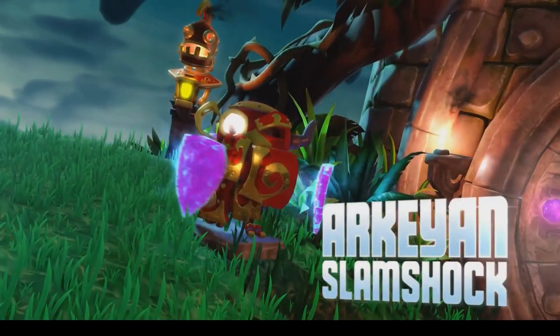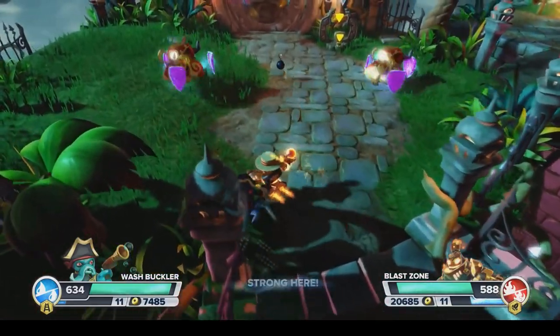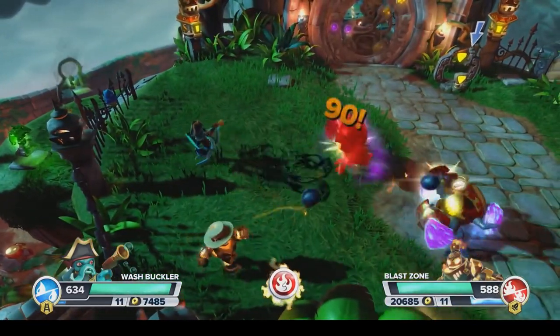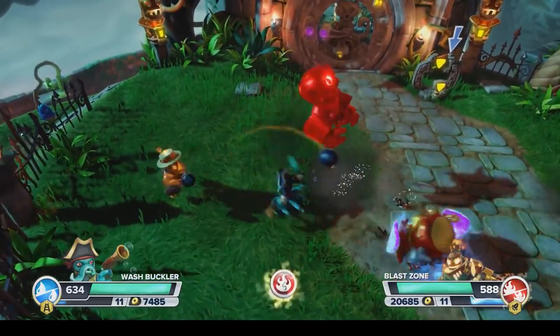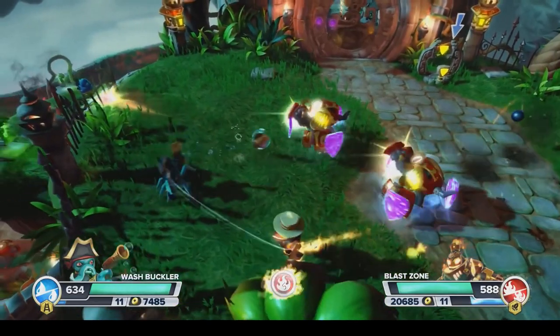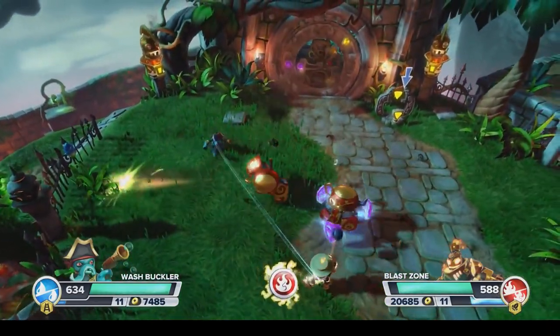In Rampant Ruins, we also see the Archean Slam Shocks, which are the heavy class of enemy in Swap Force, meaning that when their shields are up, they're invincible. But after attacking, you can hit them. What's special about these guys is when they try to attack you, they also send an electric pulse soaring through the ground.